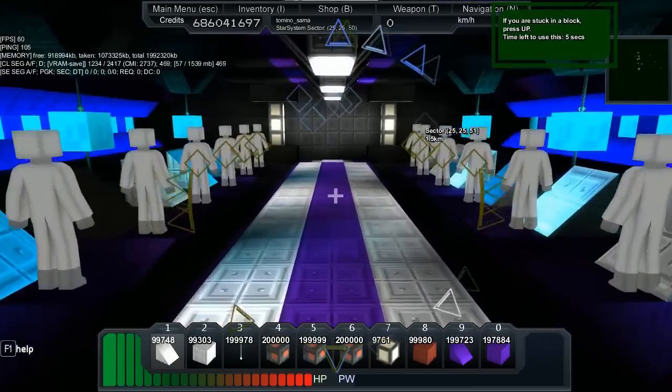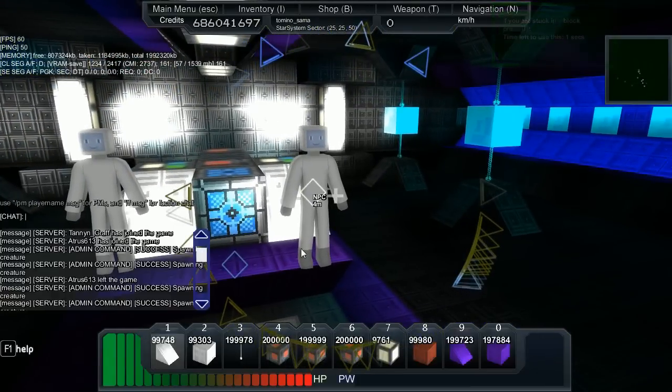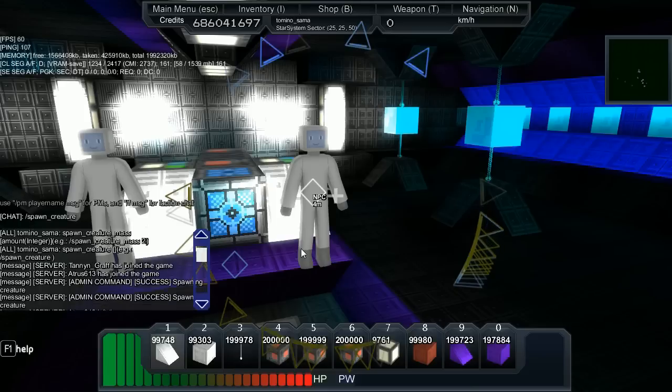Let's just review this. We have an NPC spawn creature tab. Basically there are other things you can type — you can type spawn_creature_mass. I feel as though that should happen outside of the ship. Yeah, you're probably right.